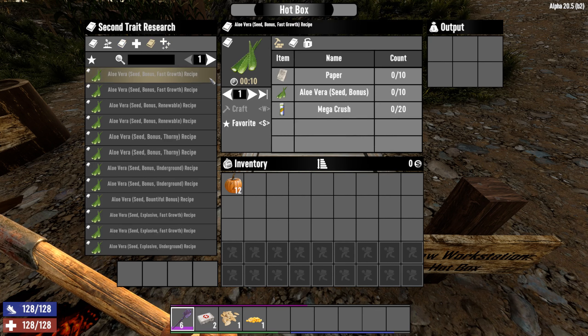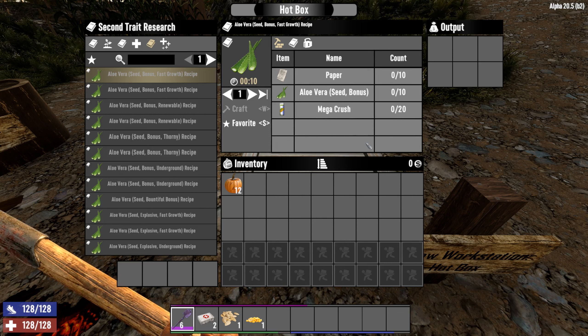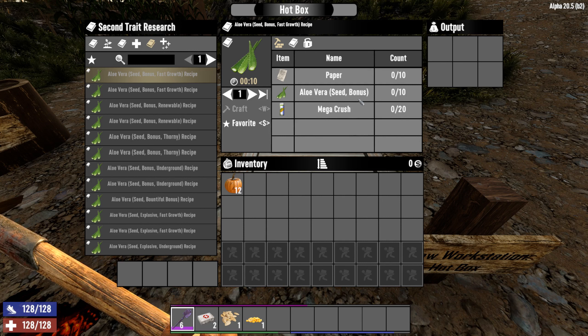Researching the second trait is exactly the same, only this time you'll have to collect ten of the seed with the first trait. In this case, we're looking at a bonus fast growth seed, and so we will need ten bonus seeds.